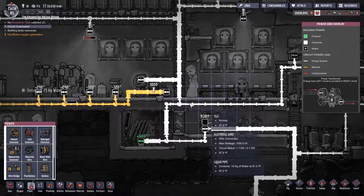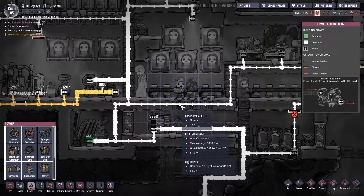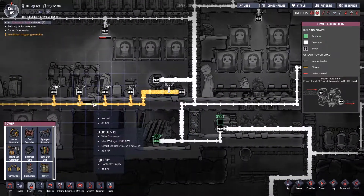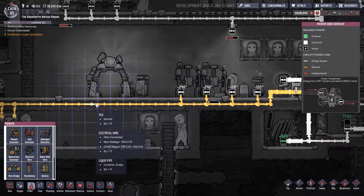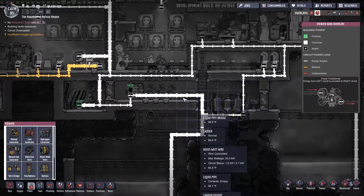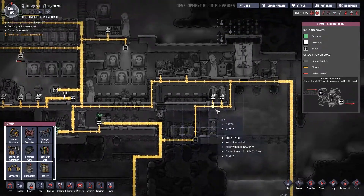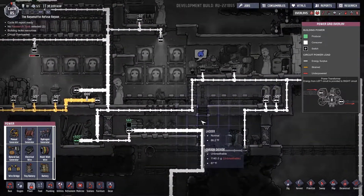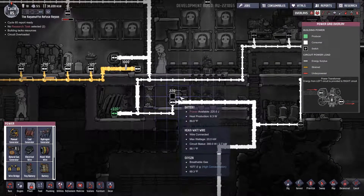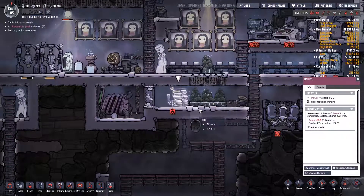Most of these wires can carry is a thousand watts, but most of them are carrying more than that. We need to find a way to limit these as well. Right now these are all carrying around 240 — that's perfect. So we need another transformer over here to avoid more of these overloads. We don't really have room for one though, so I'm thinking maybe put one down here, get rid of this battery, and put a transformer there.